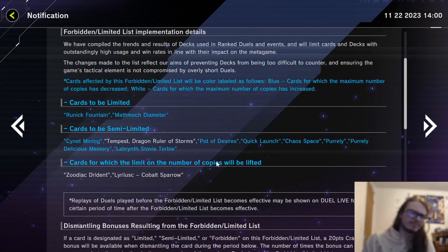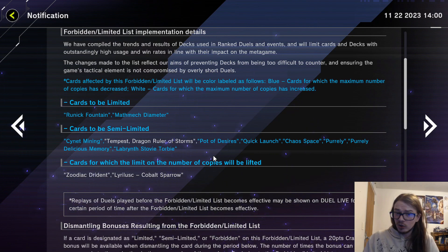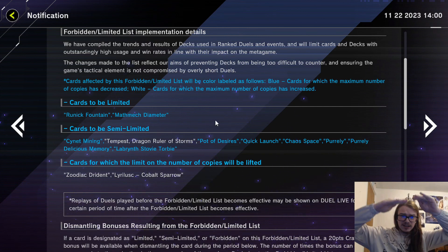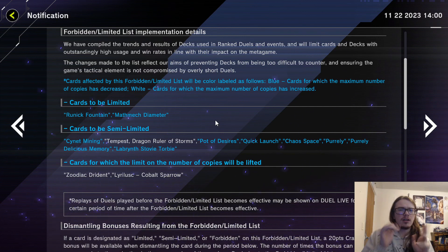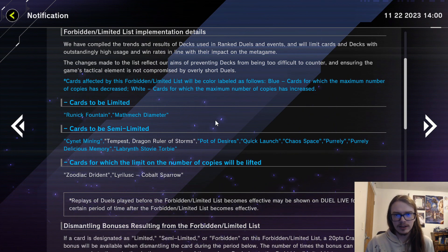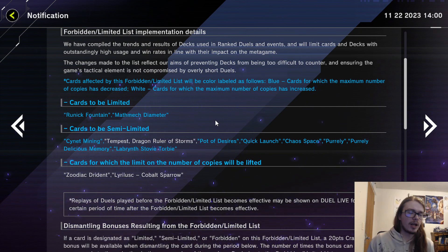All in all, this ban list doesn't really change a whole lot. It's mostly cosmetic — it looks like a big ban list but in reality it's not. Yes, it will kind of nerf some things, but because all of the top decks lost a little bit of power, it won't change much. Maybe Vanquish Soul or Sprite will be slightly better, but realistically Pearly is still by far the best deck, Labyrinth is still second, Mathmech is still third — nothing has really changed.